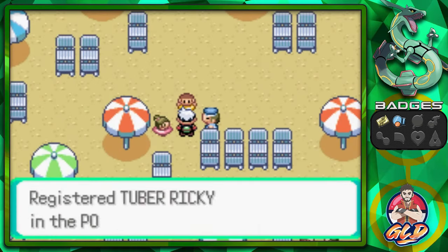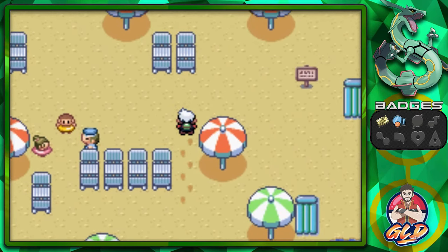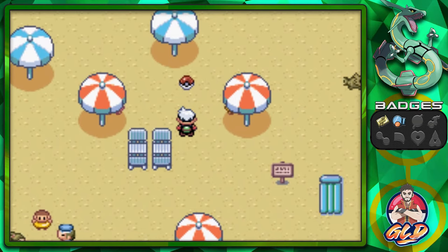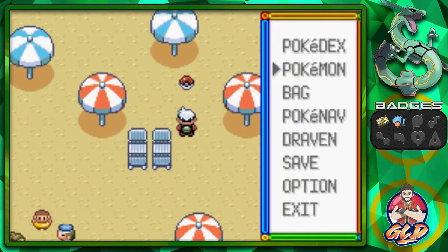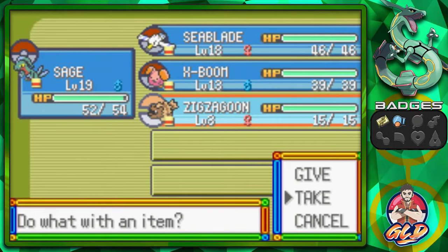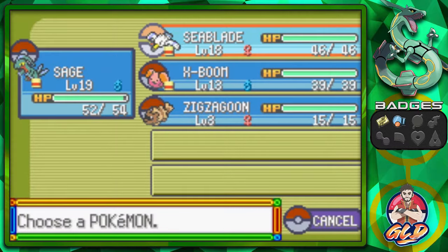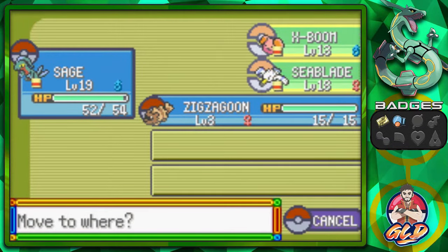That is another person defeated. And Tuber Ricky will give us his phone number right here. There's an item right there that's too good to be true. What we're going to be doing is taking an item from Zigzagoon. Get ourselves another Ultra Ball right here to help us out. Let's go ahead and switch to X-Boom.